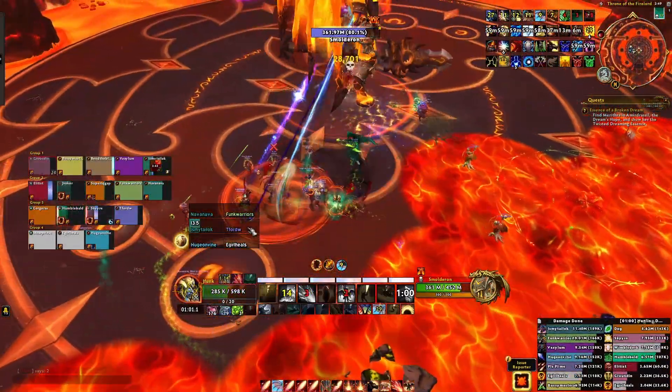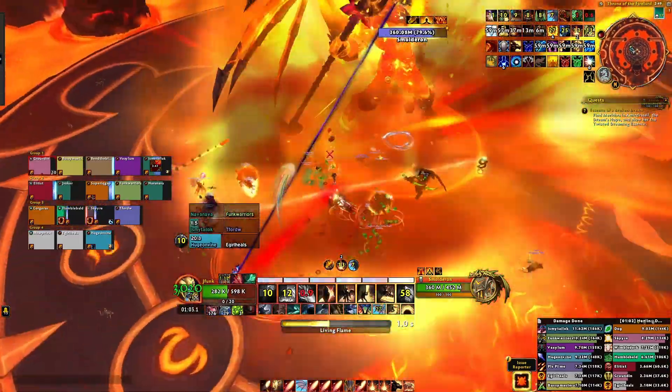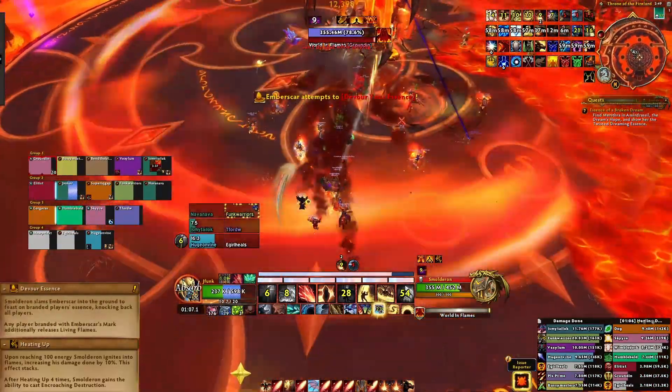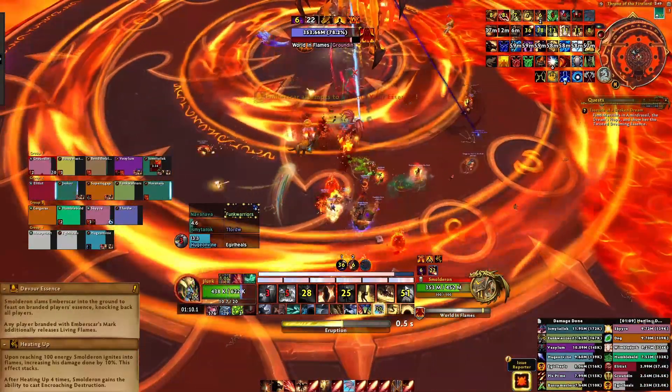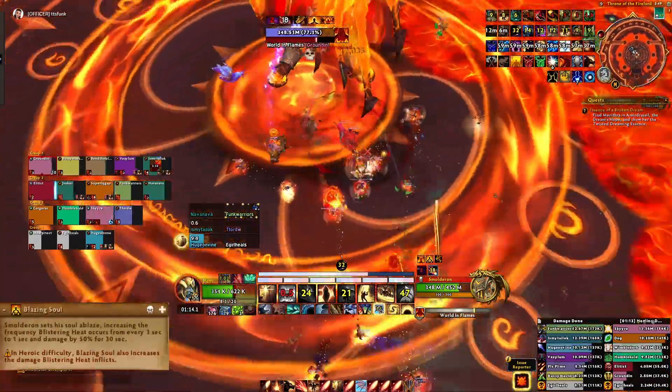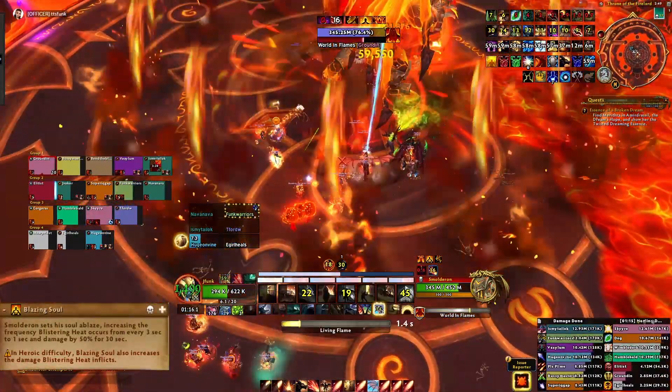When Smolderon reaches 100 energy, he'll begin phase 2. He'll walk to the center of the room, gain a stack of Heating Up, cast Devour Essence, and then begin channeling World in Flames. While channeling World in Flames, he'll gain the Blazing Soul buff, increasing the damage and frequency of his passive Blistering Heat mechanic.